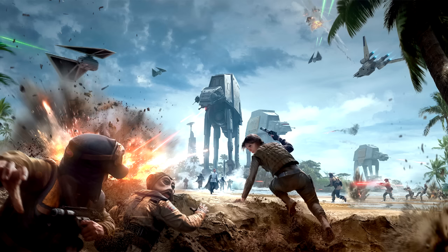Our U-wings have been destroyed. Regroup. The Imperials have taken out our U-wings — fall back. We've lost our U-wings. Fall back and we'll regroup. We need to regroup. The Imperials have taken out our U-wings. Imperial fighters have neutralized our U-wings. We need to set up for another attack run.